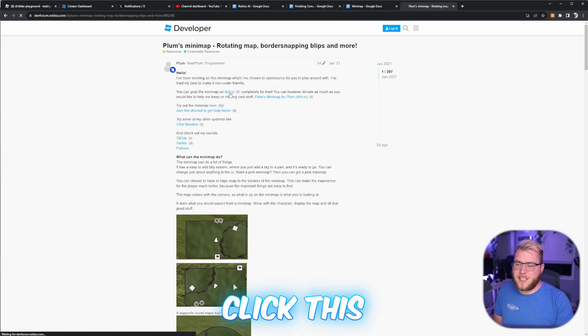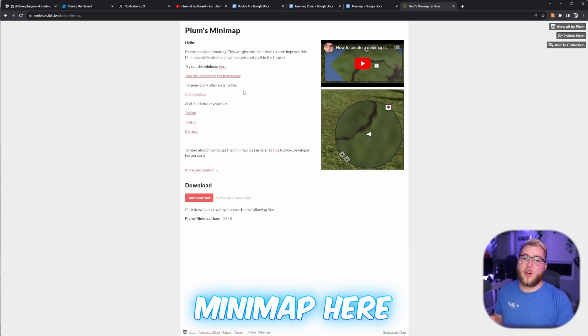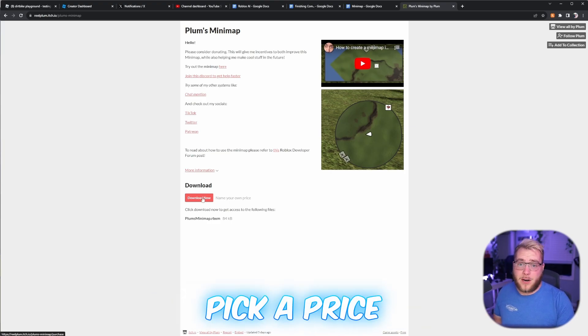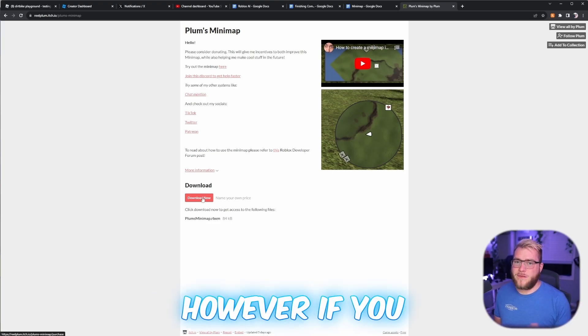All you want to do is click the itch.io link and try out the mini map there. If you want to download it, click the download button and then you can pick a price. You can get this for completely free. However, if you have a couple of bucks, you might as well toss it to Plum for giving us this awesome system.